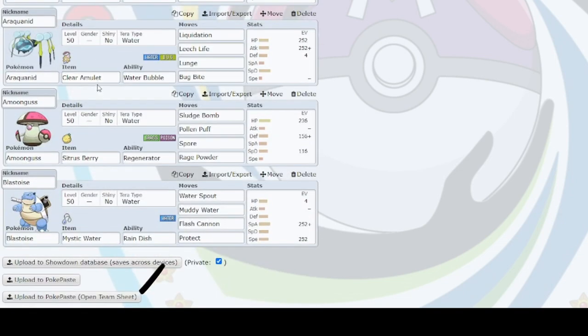I'm going to be using Team Love Disk, and you are going to click at the very bottom, Upload to PokePaste Open Team Sheet — not the regular upload to PokePaste.